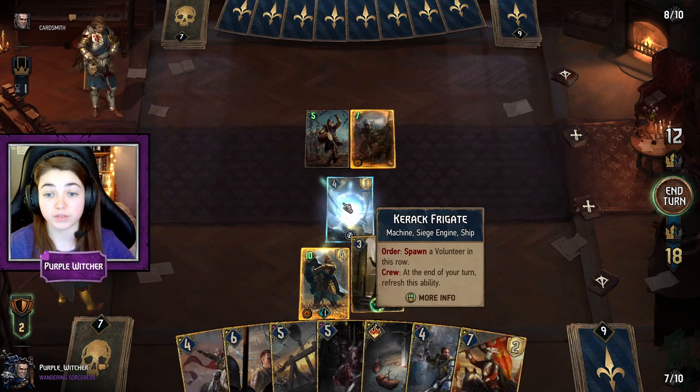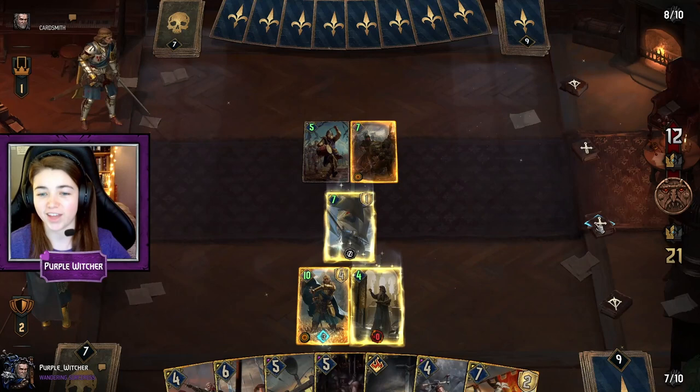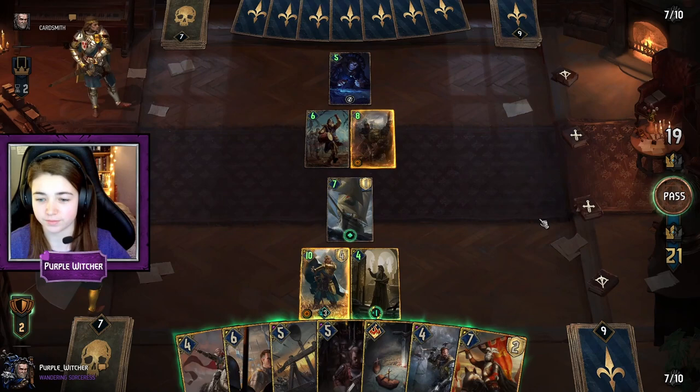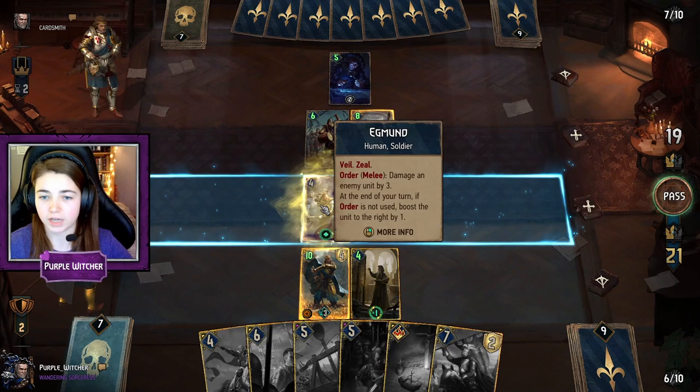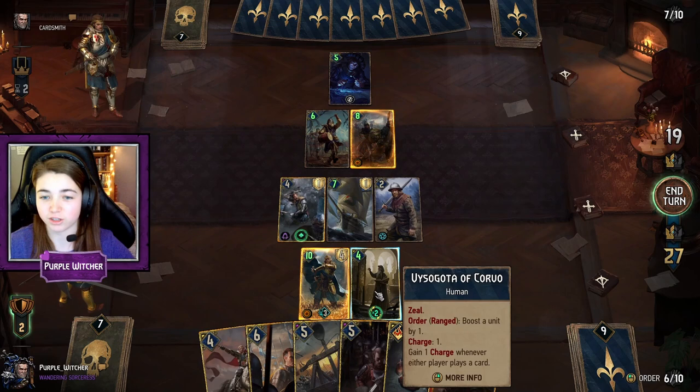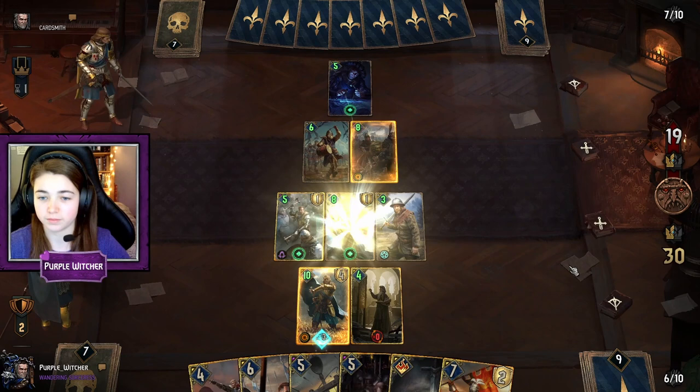I think we can put the Kerak Frigate down in the melee row and use Visigota to boost it. And there we see the first boost from Queen Meve — it is really cool and gets even cooler when we have more units on the board. I think we can use Egmond as the soldier to put an extra Frigate here; he's going to boost Kerak Frigate each turn that we don't use his order ability. And look, Visigota has already racked up another two points here.